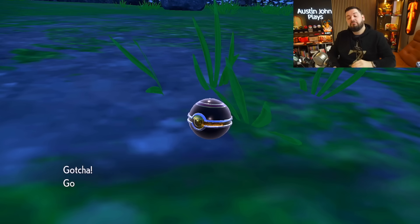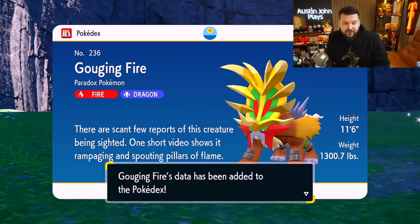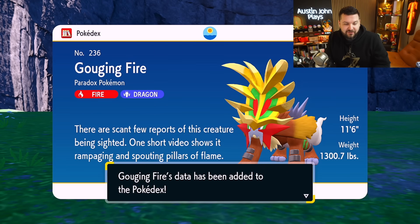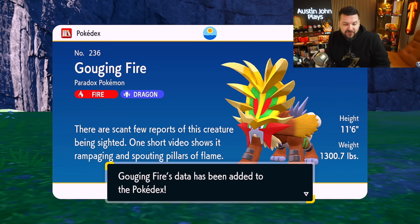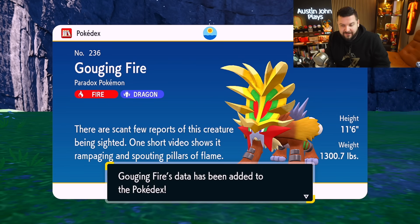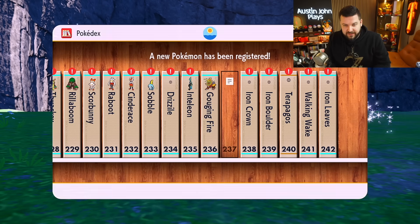Gouging Fire — a Fire and Dragon paradox Pokémon. There are scant few reports of this creature being sighted; one short video shows it rampaging and spouting pillars of flame. 1,300 pounds, 11 feet tall. Pokédex number 236.